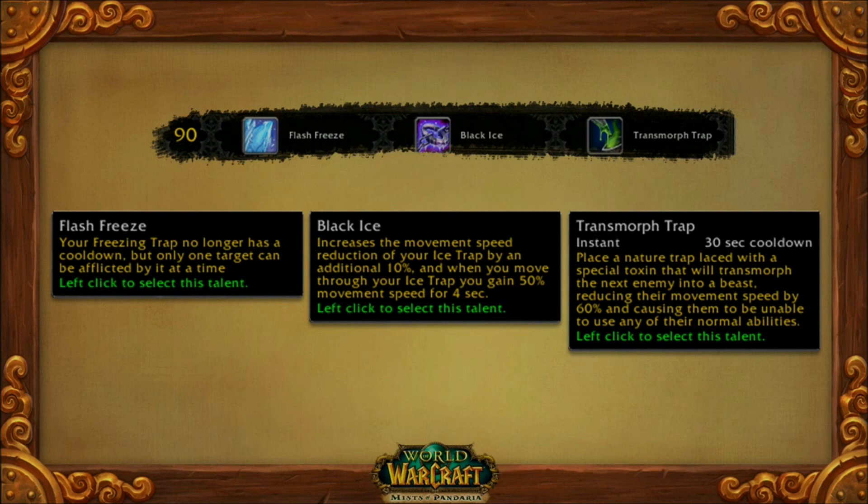And then Transmorph Trap — you put a toxin on this trap that actually turns the target into a beast. Imagine they work a little like Hex, where they're obviously not very powerful as long as they're a beast.